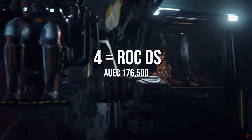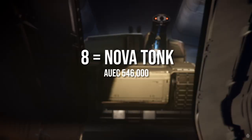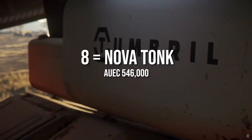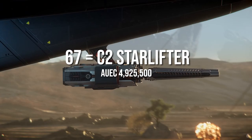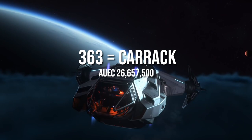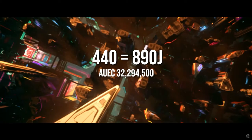For reference, once you get to Very Hard group bounties: it takes 4 to unlock the ROC DS, 8 for the Greycat Buggy Nova Tonk — the most expensive ground vehicle — 11 for the Avenger Titan, 16 for the Gladius, 28 for the Sabre, 29 for the Prospector, 67 for the C2 Hercules Starlifter, and on the higher end, 363 for the Anvil Carrack and 440 for the 890 Jump.